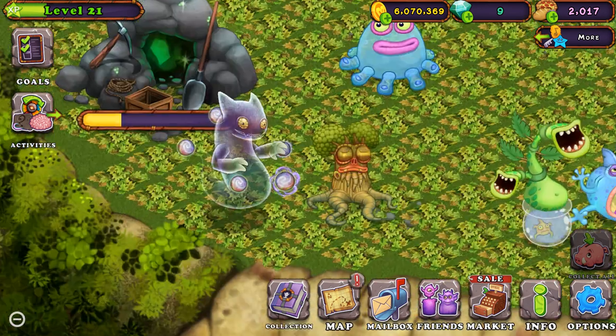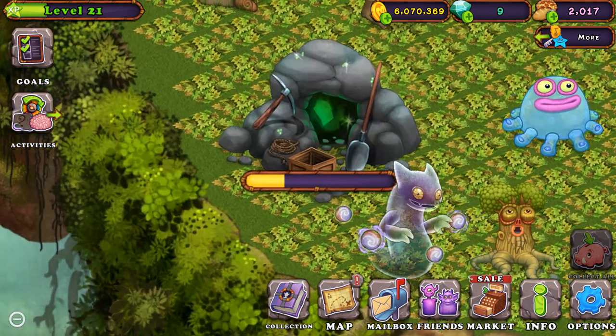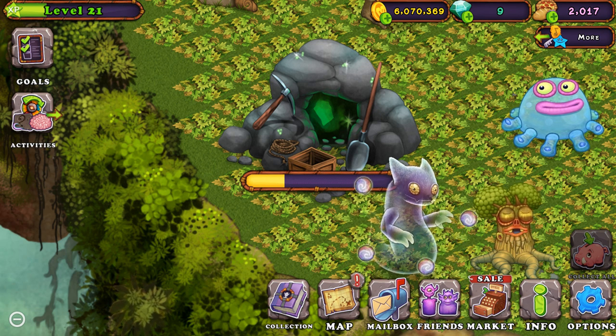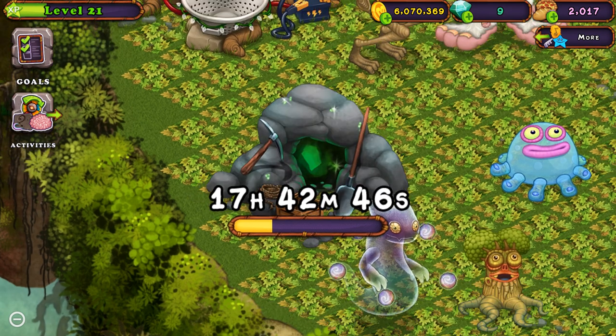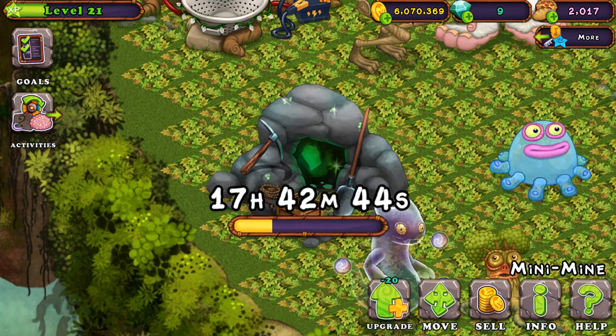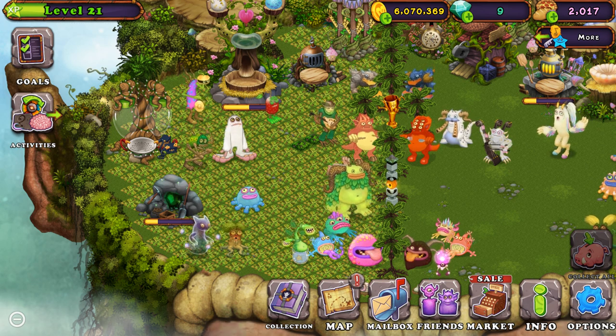So the first strategy is these mini mines right here. They give you one gem every day, unless you enhance it with like 20 diamonds — then it gives you two. Yeah, that's the first one.